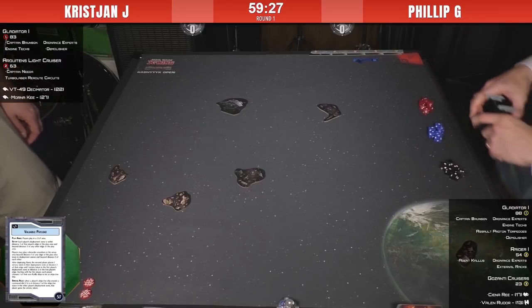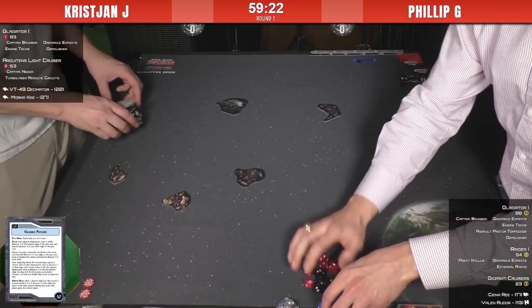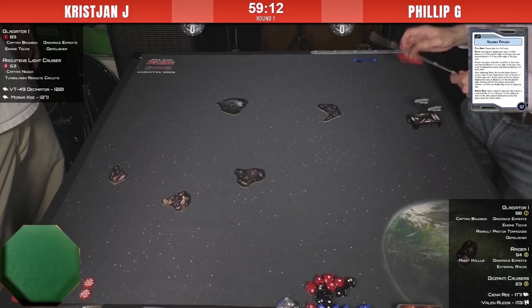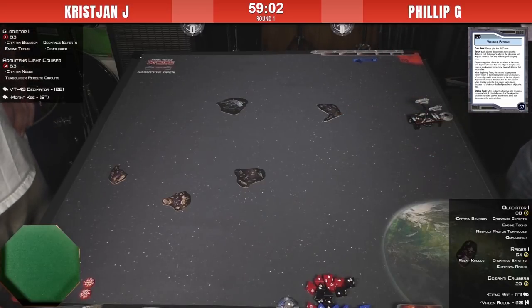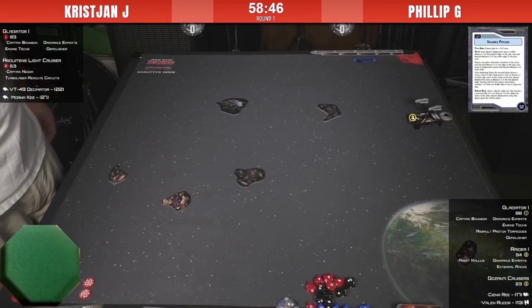You still choose a first player and a second player based on your bid. In this case, Phillip ended up being the first player. The deployment zone for the rocks is anywhere on the board as long as it's no closer than distance 1 — using the squadron ruler — from any player's edge. Each player's deployment zone is distance 3 from their edge and distance 3 from the sides. Rocks can be deployed in either player's deployment zone, so it's going to be a lot of rocks in a very tight space, which is an interesting challenge especially for bigger ships.